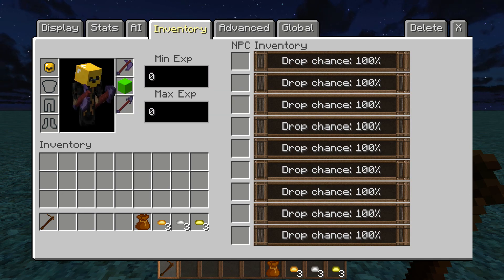Now right here for min and max XP, it's pretty self-explanatory. We're going to put 2 for the minimum and 5 for the maximum. All this means is basically whenever you kill this NPC, he can drop anywhere from 2 to 5 XP — so he can drop 2, 3, 4, or 5 XP when you kill him.